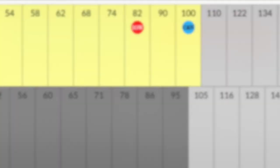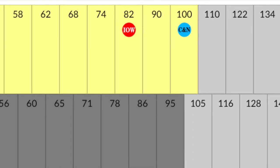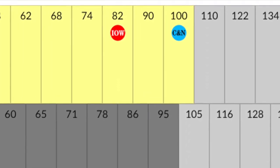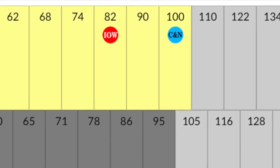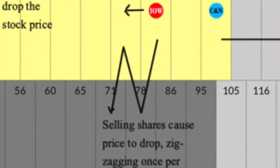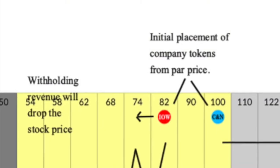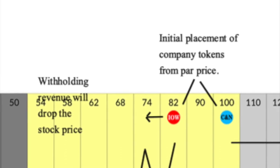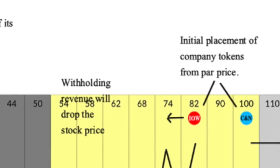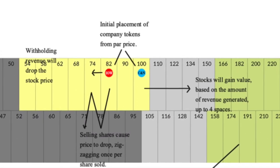Let's talk about the stock market. These two markers are placed here after 50% of the stock has been sold to players and the company floats. IOW has a stock value of 82 pounds per share and CNN 100 pounds. Movement on the stock market appears both during the stock round and operating rounds. As stocks are sold, the price drops in a zig-zag fashion, one spot per share sold. During the operating round, a company can pay its stockholders revenue or withhold the revenue. Withholding will cause the stock price to drop horizontally one space left. Paying out the revenue will cause its stock price to move up horizontally, depending on the payout.